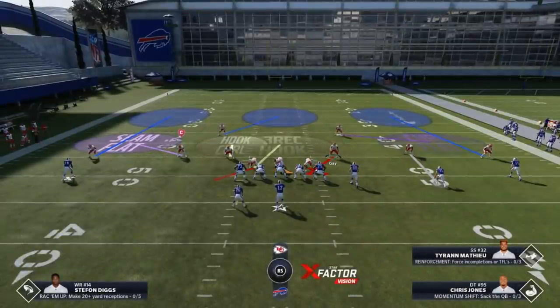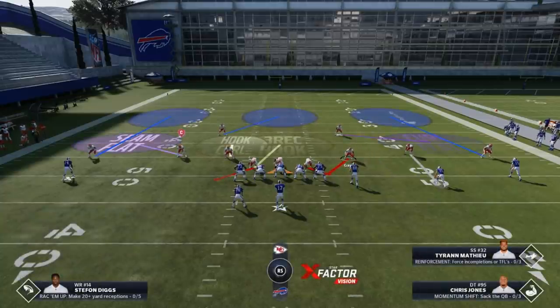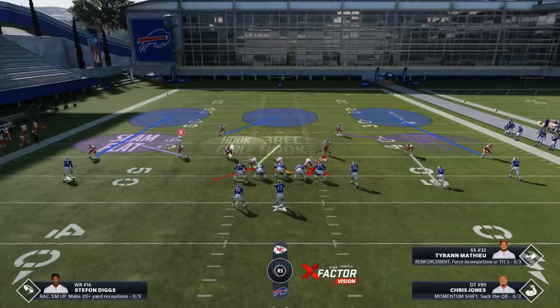The 3-rec is another form of man coverage. If this tight end in front of me goes on a slant or a drag, he's typically going to be followed by the 3-rec. That really opens me up. We have basically three different man coverage assignments going on here that you typically don't have in zone coverages — they're not true man coverages, but they react like man coverage. The 3-rec acts a lot like man coverage to whoever the third receiver is on the field. You also have your seam flat, which can act like a man coverage and will follow from time to time. All that going on really frees me up to freelance, which is what makes this defense so good.